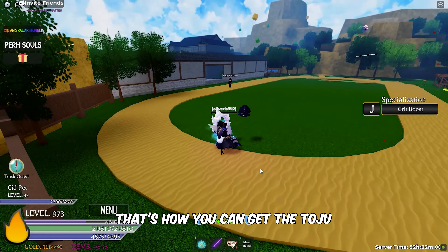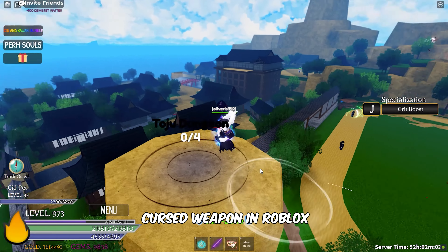And there you have it, folks. That's how you can get the Toju Cursed Weapon in Roblox Anime Spirits.